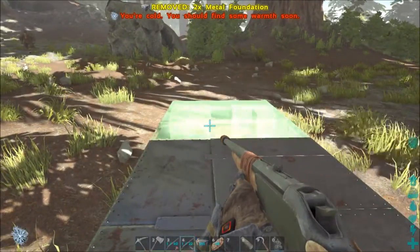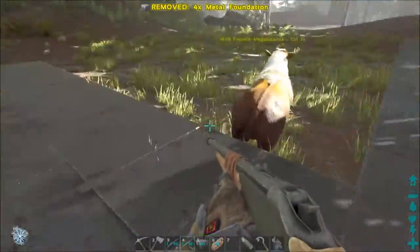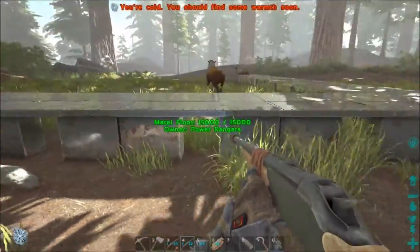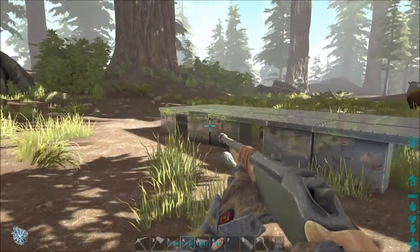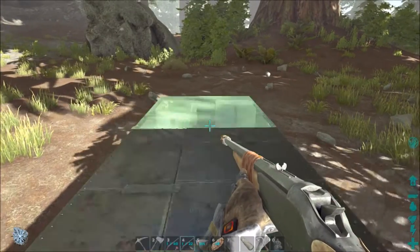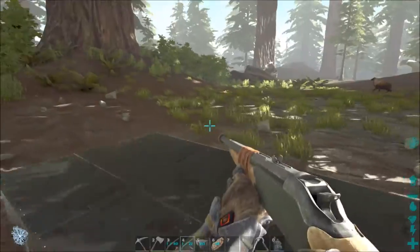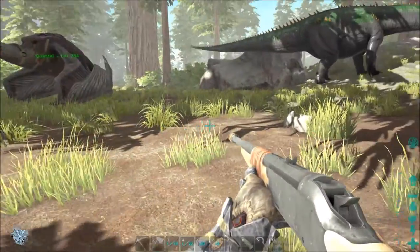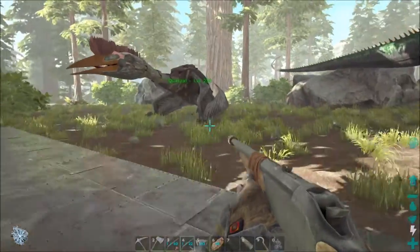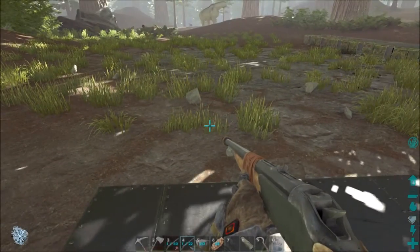I don't know exactly how wide I want it — it doesn't really matter. Oh that's cool, a giganto! Let's see — one, two, three, four — maybe one, two, three, four, five. Looks like we'll try maybe one more — six. Yeah that should be big enough. I don't know if I want to do an odd number or not, but we'll just go with six for now.